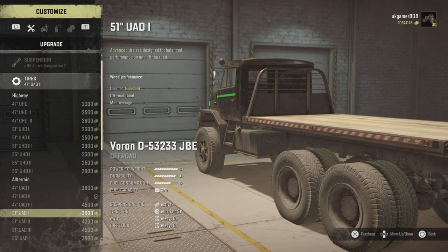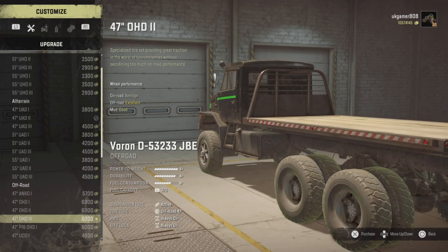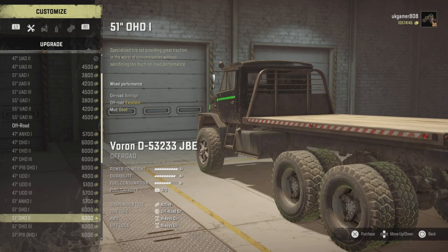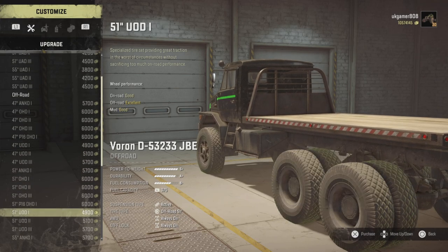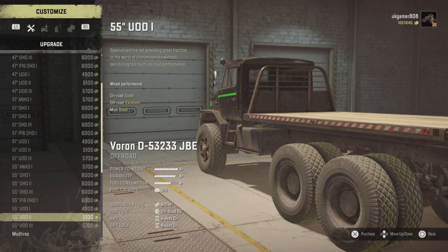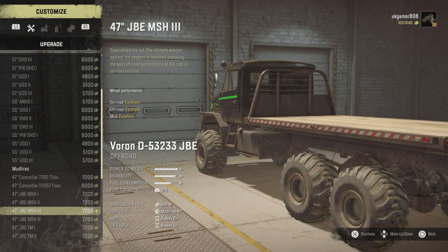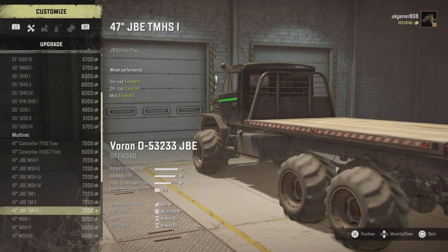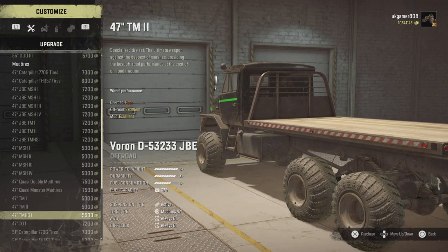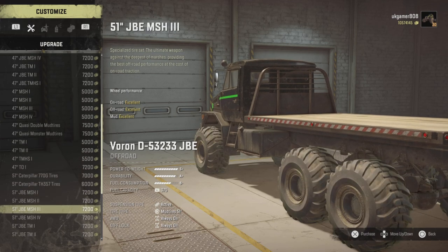Then tyre choices — same as all the JBE ones, it's got more or less every tyre available. There's a huge list. The only downside on console is you've got to scroll all the way down. The sooner they put subcategories in the better, because otherwise you're just pressing the button. I'm doing this on the PS5 and it seems a little bit quicker, but even so it takes time. Plenty of tyre choices — we've got the quasi wheels in there. There's a huge amount of tyre choices and that's what we need.